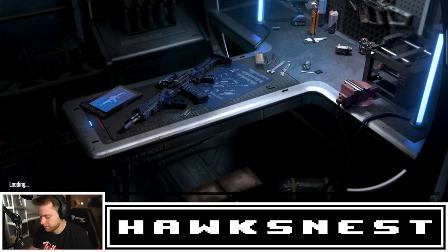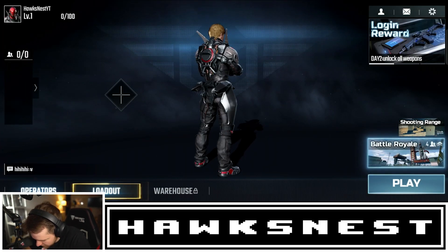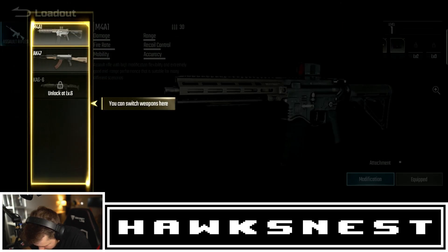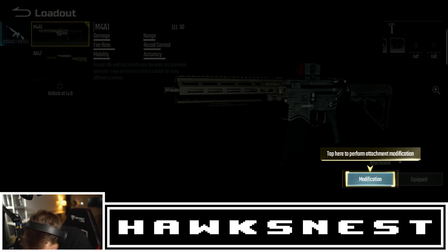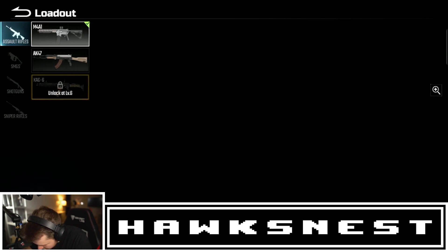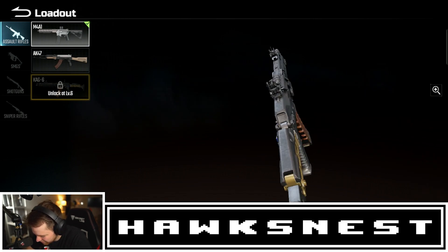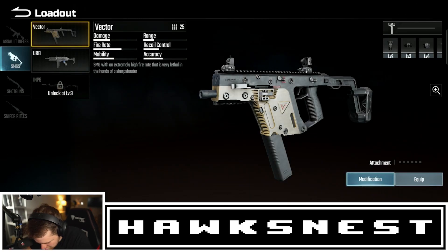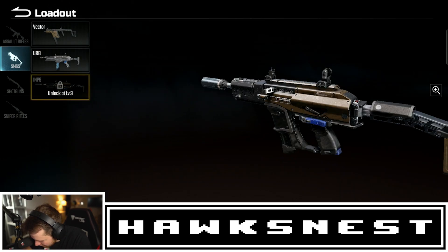That's the basic training lobby — it goes pretty quick. For our loadout we can customize weapons. We have the M4, AK-47, and the KAG6 — which kind of looks like a mix of different weapons from COD Mobile. For SMGs we have the Vector, the Herb, and the IMP9, which kind of looks like a Vector as well.